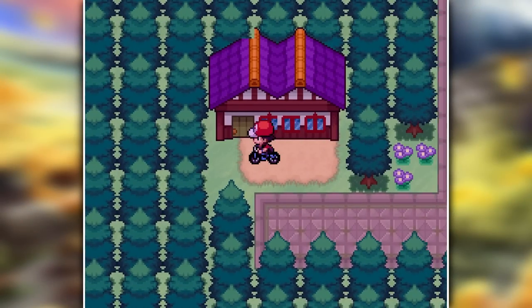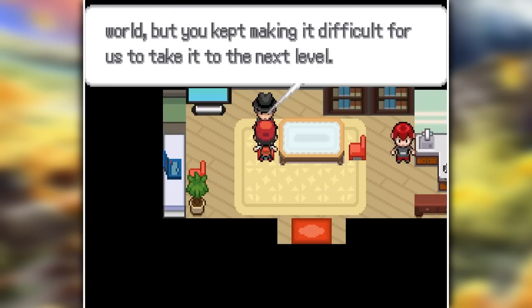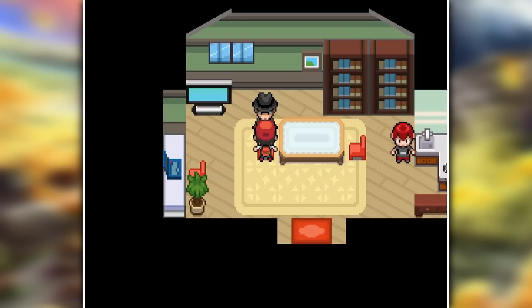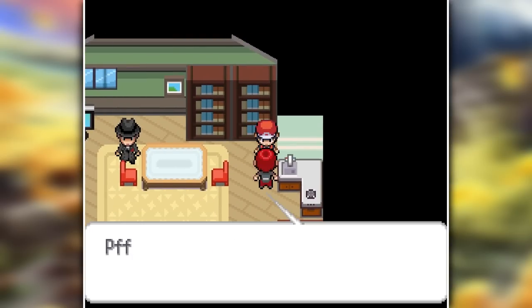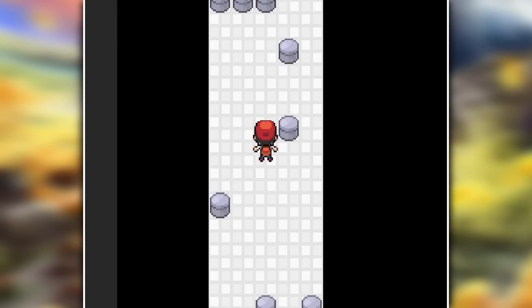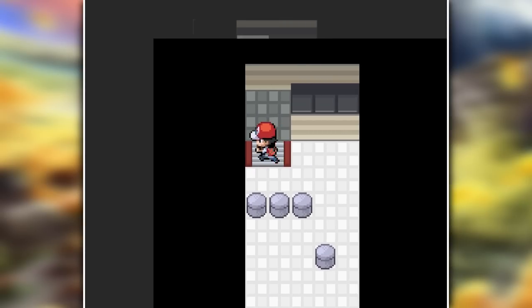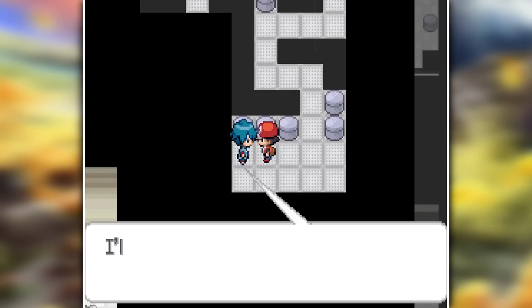I then went back to Violet City because I totally forgot to challenge Morty, but first I found a house with Giovanni and Silver in it — and for once Giovanni doesn't seem like he's up to anything bad. So we leave him alone and head straight to Faulkner. He had the worst gym design ever — it's kind of like Skyla's gym design but on steroids. So you can imagine how glad I was when I finally reached him.